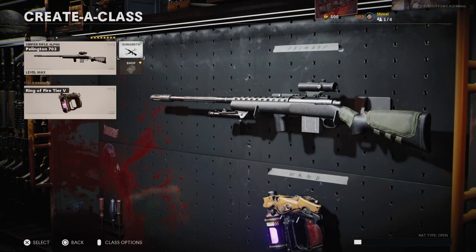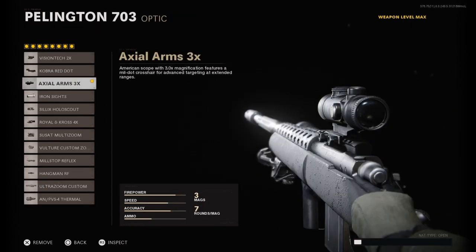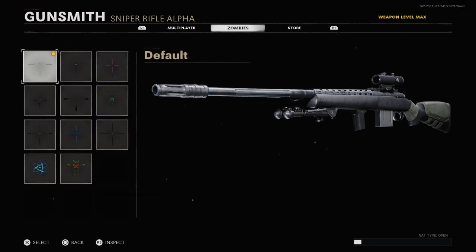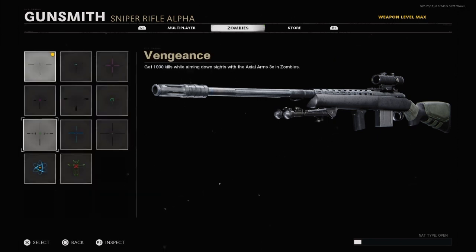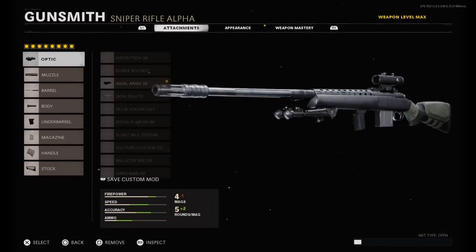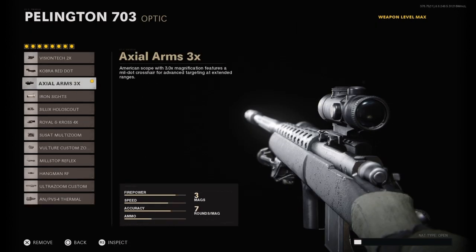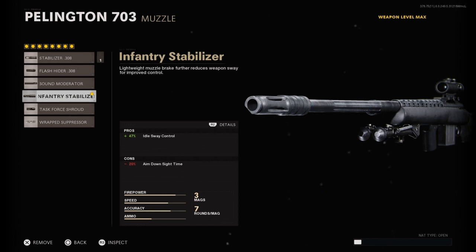Onto the Pellington — my preference is the Actual Arms optic. Let me see if this is the right one — yep, I've got heaps of kills with it. Either the normal optic or the Actual Arms 3x, it's really up to you, but I would prefer the Actual Arms 3x. Onto the muzzle we have the Infantry Stabiliser, this increases idle sway control.